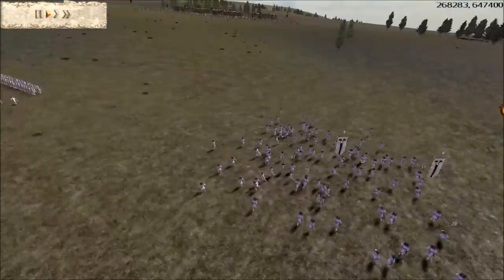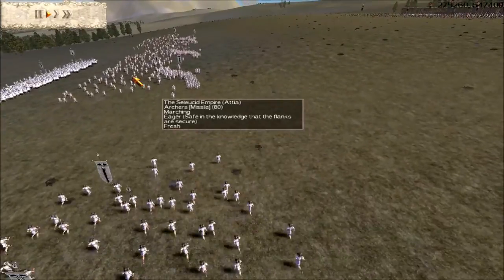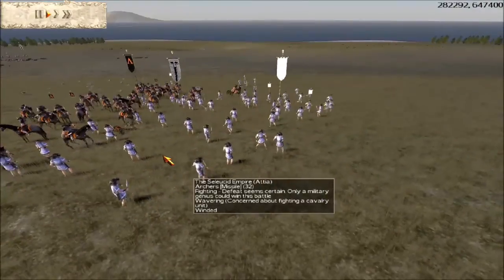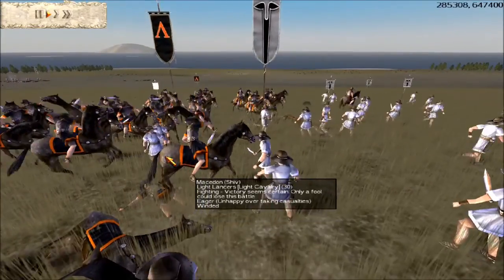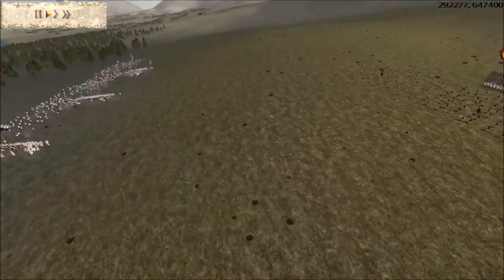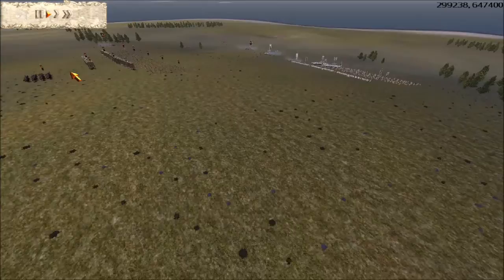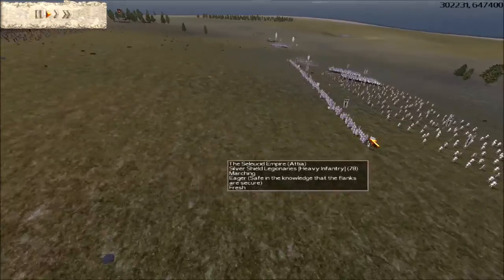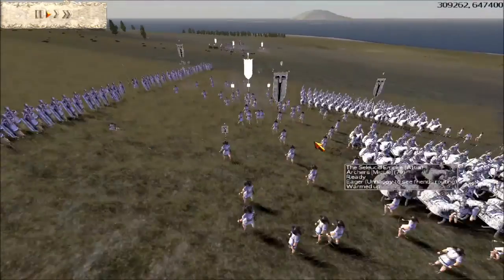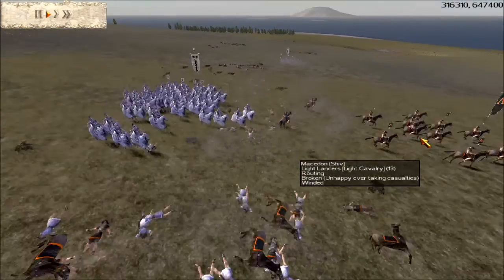I see an opportunity to strike at this contingent of Archers before his Infantry can support. While his Infantry is running away, I'm charging these Archers down. His Militia Cav come back from routing — it's basically just a race for the top of this hill. We're moving our Infantry up, and I'm starting to fire on his Legionnaires and Archers. He sent in a Cataphract unit and managed to route my Light Lancer.